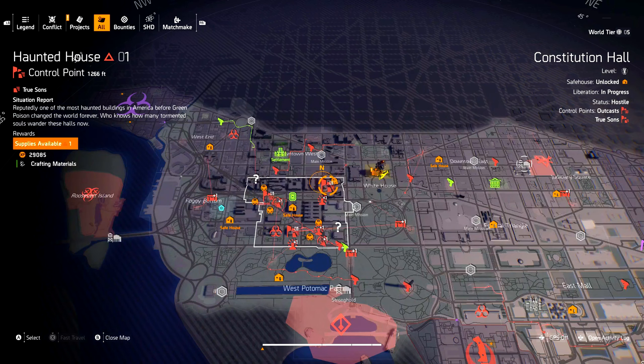Next are control points. You can choose what level control points you want to do — level one, two, three, or four. Just remember the higher the level, the harder they get, but you will get better gear if you're doing level three or level four control points.